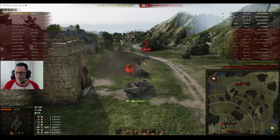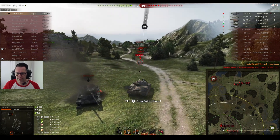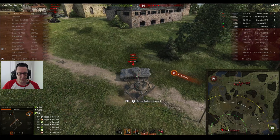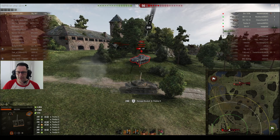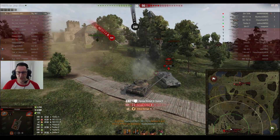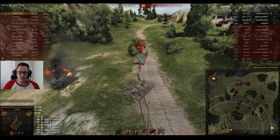Unfortunately the WZ-111-4 goes down. He puts a shot into the Panther II. I hope the Panther II doesn't get upset that he's using gold rounds, because he's out of his standard ammunition — he's been carrying the hell out of this one. He's down to 650 hit points. That was an AP round from the Panther. Thaddeus doing a great job chipping away at the Panther — he'll be hoping that artillery doesn't shoot him. It's only a Frenchie — the Frenchie doesn't do a great amount of damage. Frenchie shoots and misses. He's got a damaged engine now. He kills the Panther for his fifth kill.